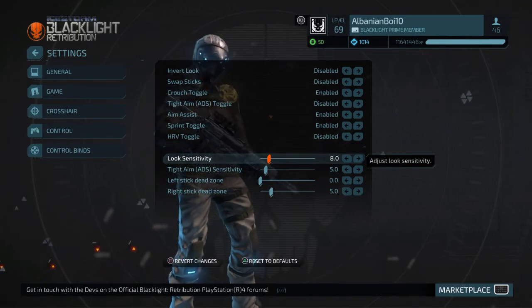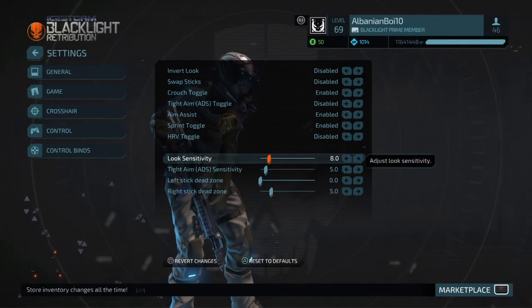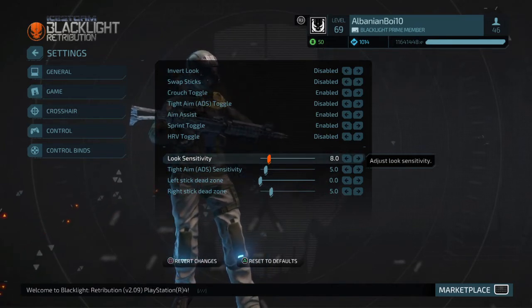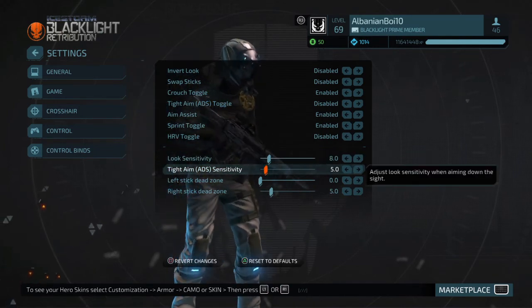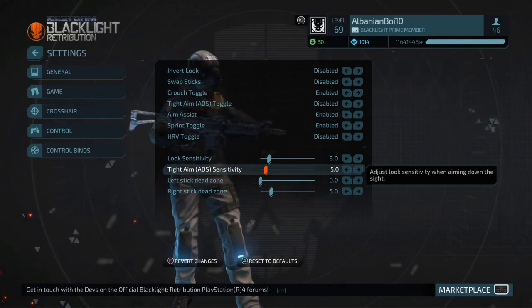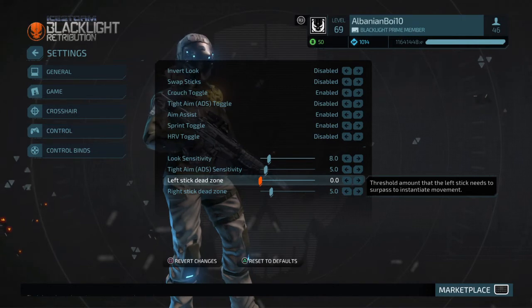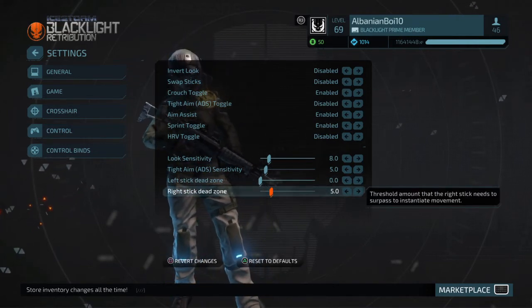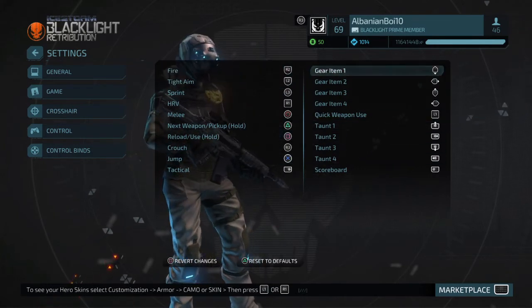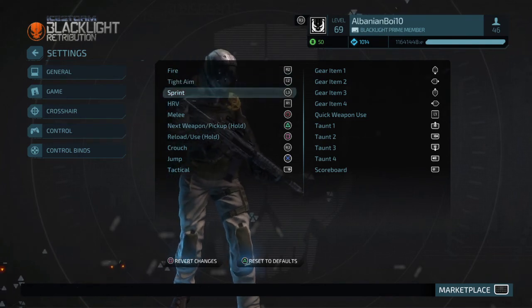Onto look sensitivity — this is basically what the default is, I'm pretty sure, except tight ADS is at 7 and look sensitivity is at 8, because I don't like high sensitivity since my aim goes everywhere when hip firing. Tight ADS I have at 5 because it's more accurate — if someone's moving left to right, 5 is perfect so you can aim better. Left stick dead zone at 0 because you want to dodge bullets and move as fast as possible. Right stick at 5 — I think a perfect 5 helps with hip fire. Control binds are personal preference — some people use R2 or R1 and L1 for tight aim, but I play more comfortable my way.